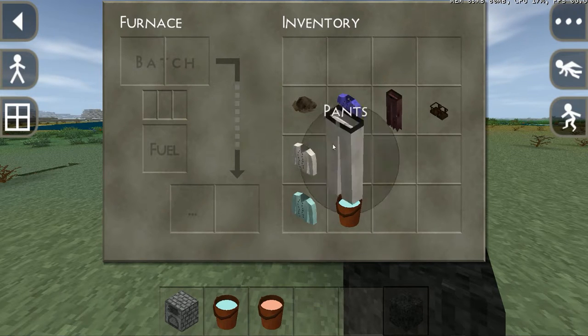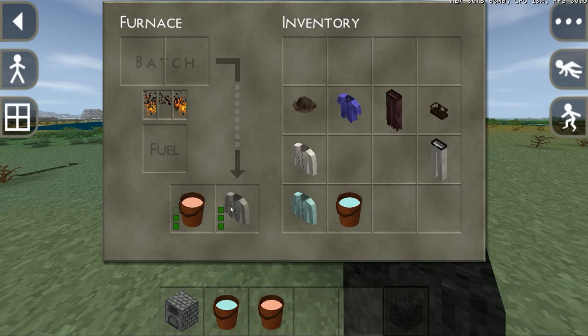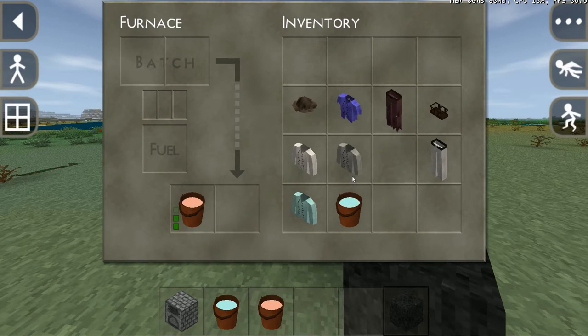You can dye all the clothes practically. You can also dye clothes which you have already dyed — you can dye them again. So if I just take this blue one we just dyed and put the salmon dye in, let's have a look.